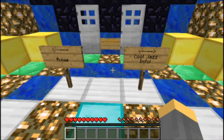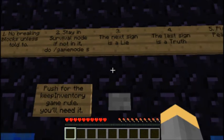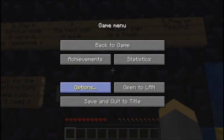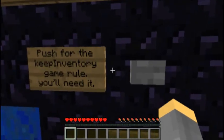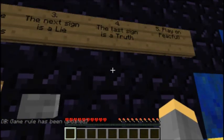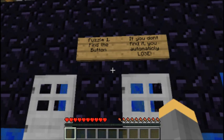Anyways, let's get cracking. Rules: no breaking blocks unless told to, stay in survival mode. The next sign is a lie, the last sign is a truth. Play on peaceful — let me just switch. And put on the keep inventory game rule, you'll need it. The next sign is a lie, the last sign is truth — doesn't make any sense.